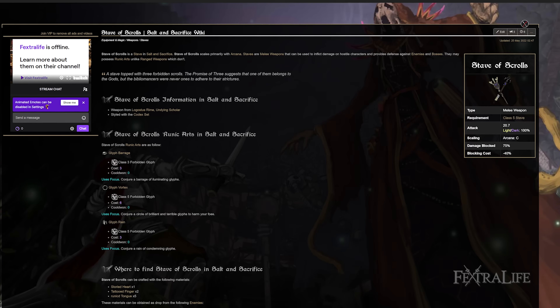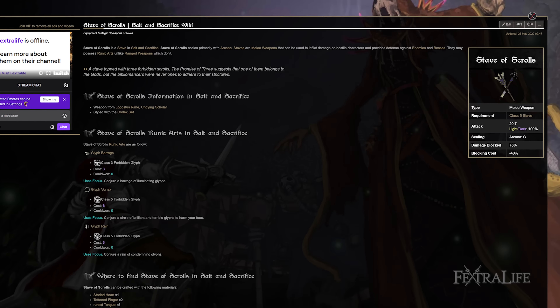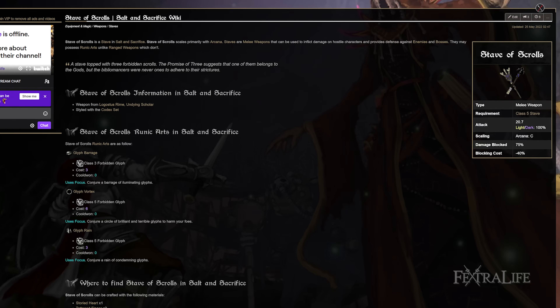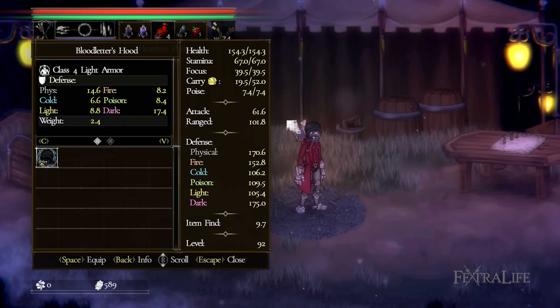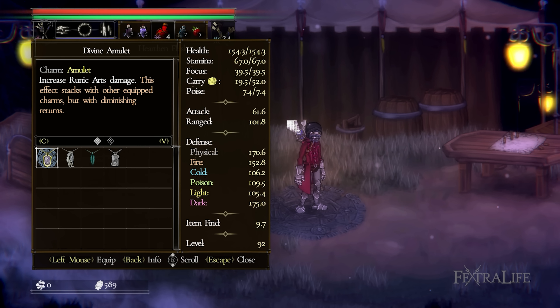When it comes to equipment, you'll be using the Stave of Scrolls. For your ranged weapon, the best option is the Codex Rod, which can also be obtained from Bibliomancers — this rod scales with Arcana and your equipment will further increase its damage. The armor set is completely up to you depending on the mage you're currently running; the Diabolical set or Riddle Worm set are both great options. For your amulet, you'll use the Divine Amulet, which increases your Runic Art damage, greatly increasing your total damage output since we rely on them so heavily.